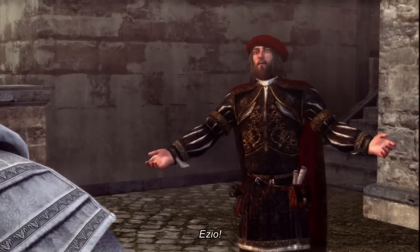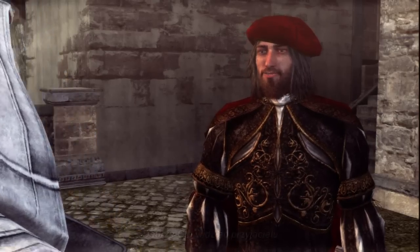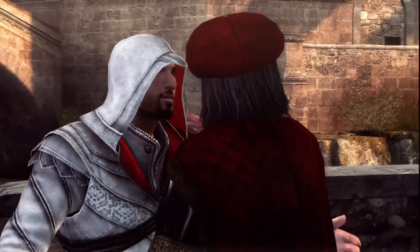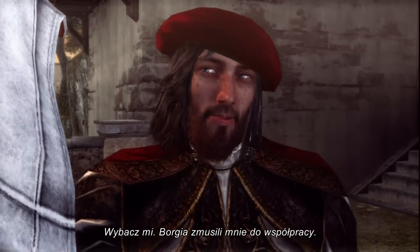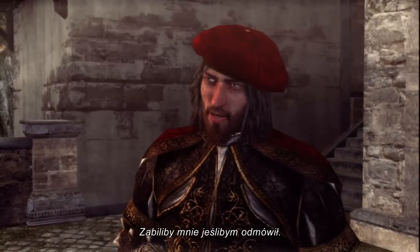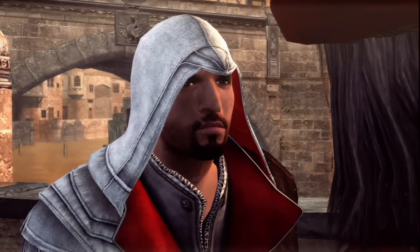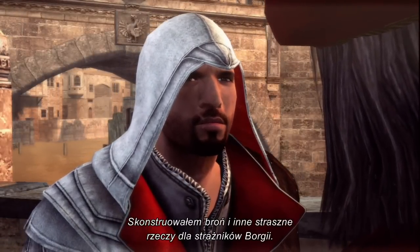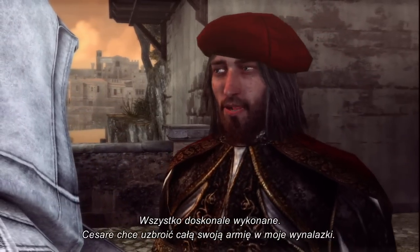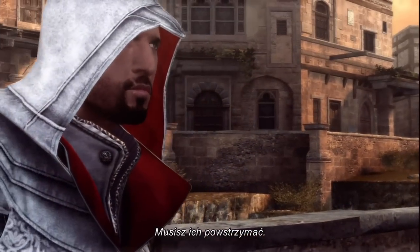Gila. It's you. Leonardo. It is good to see you, friend. Come here. Forgive me. The Borgia have commandeered my services. They would have killed me had I refused. What do they want? War machines. I have constructed weapons for all the Borgia guards and other terrible monstrosities besides. They are very well designed, Ezio. Cesare intends to supply his army with my creations. You must dismantle them.